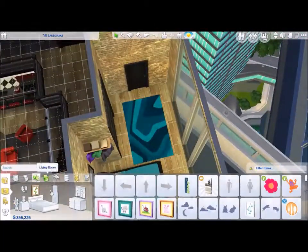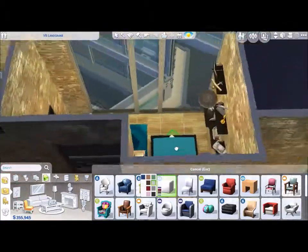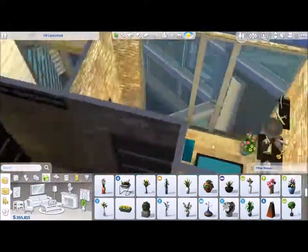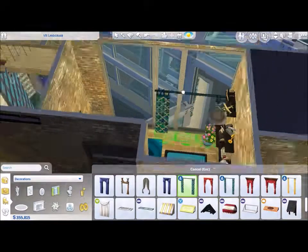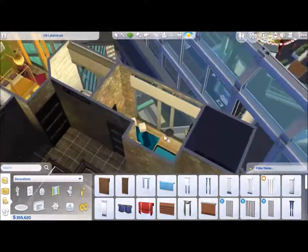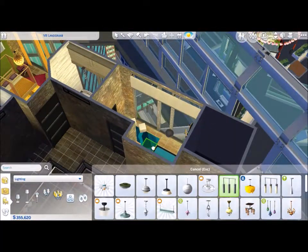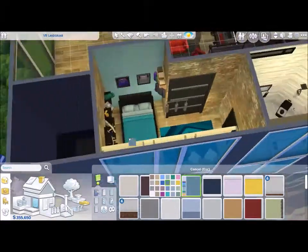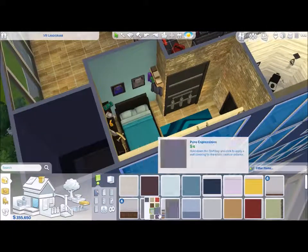I keep bedrooms very simple — throw in a bed, fit a closet if I can, but no walk-in closets. In this build I took a big part of the second floor for the loft feel, so the bedrooms came out small. But with those windows and that view, nothing can bother you — or your sim, rather.